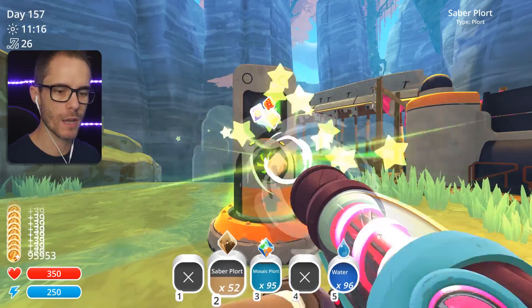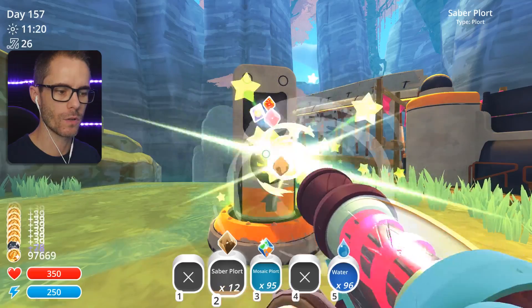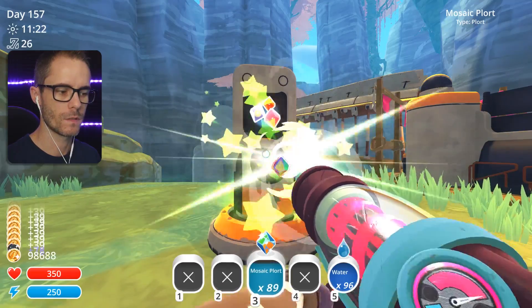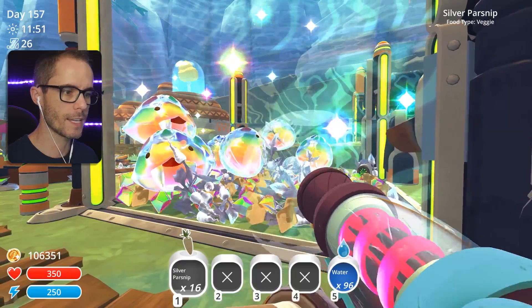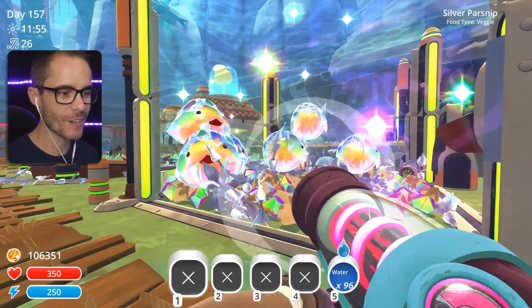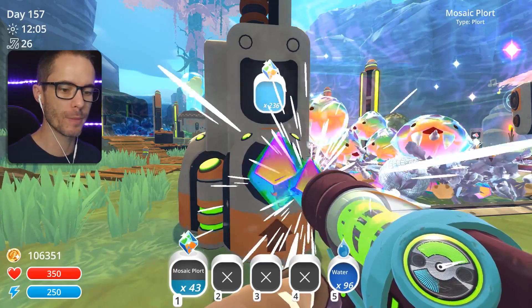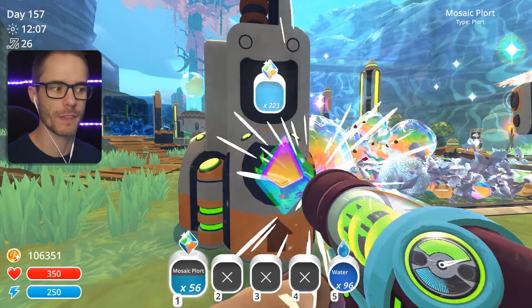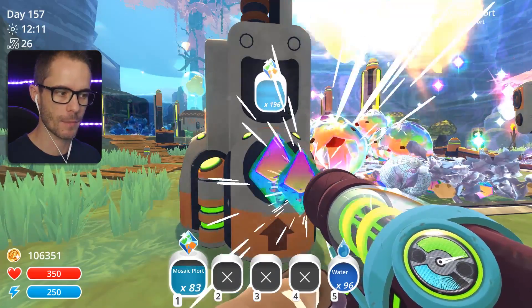The Sabre plorts aren't worth much at the moment - not worth much at all. The mosaic plorts are worth 79. These guys have more than enough food - look at all the silver parsnips they've got. We might just sell a few plorts and see if we can get to like 150,000 newbucks, and then we'll go ahead and upgrade.